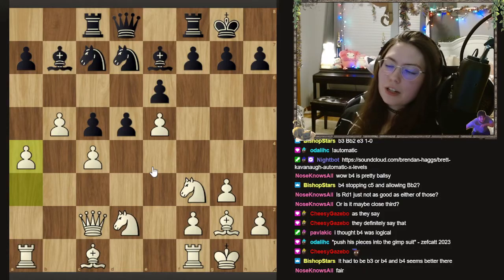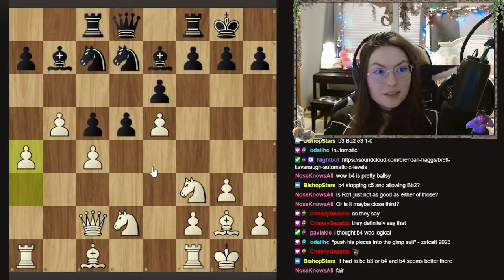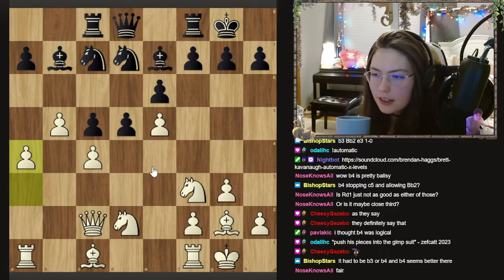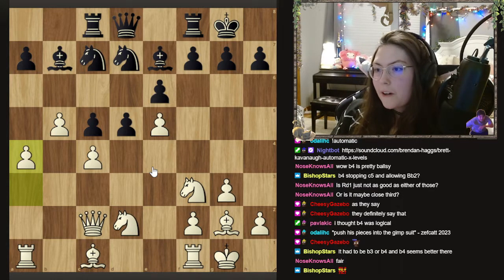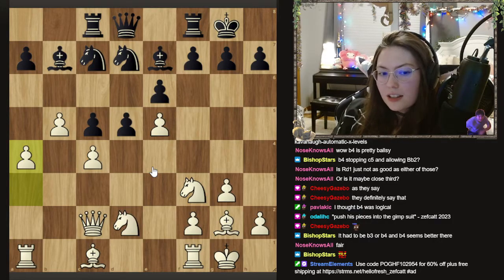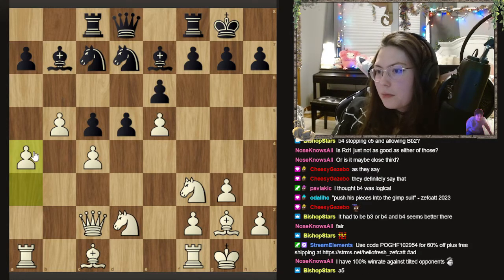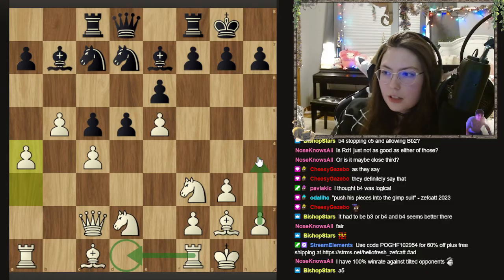I could tell that my opponent was frustrated at this point. It came out later that the reason he was playing fast against me was because he lost to Rhett in the first round for no reason — he just had no time, and Rhett plays instantly. So he's trying not to do that. But I can't find a move for black here. If you do nothing, I might just do this, or play b6 then a6. I can just improve my pieces, even play h4 at some point to gain space on the flanks.